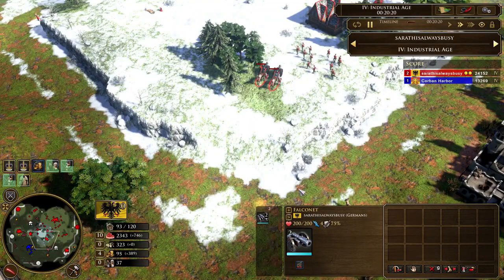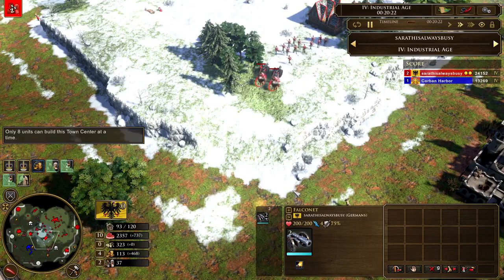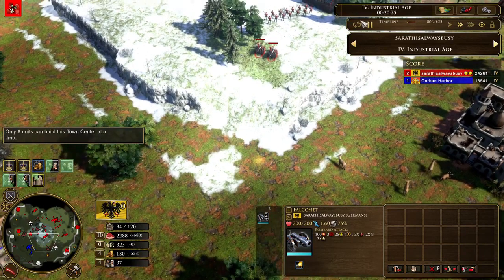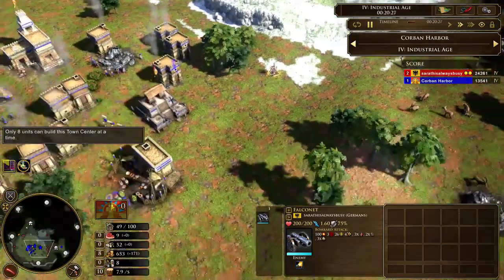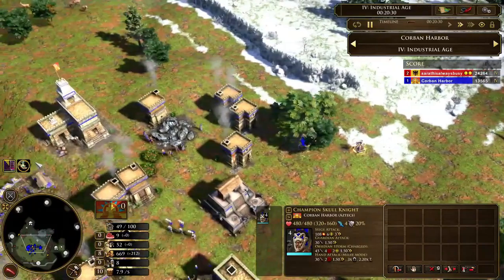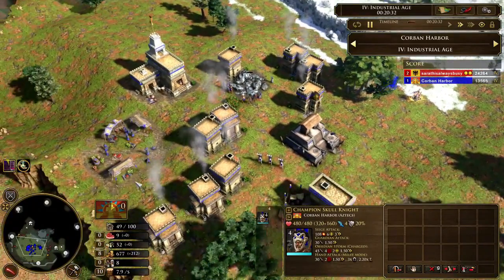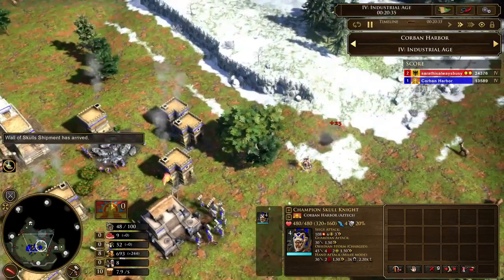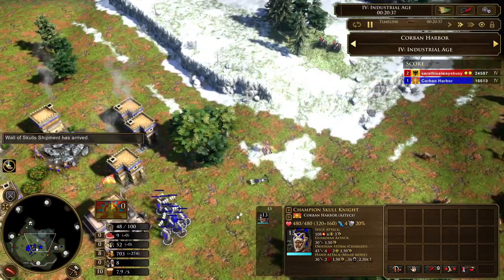Also, do not forget to use your Explorer's Swashbuckling ability whenever you have the opportunity. It is something I pretty much always go for, and as you can see in this clip, it is enough by itself to one-shot two Falconets at the same time. It is definitely an age-up politician that I always go for in almost every single deck I use with Aztec.